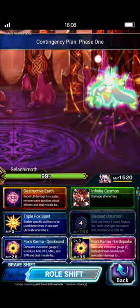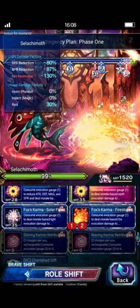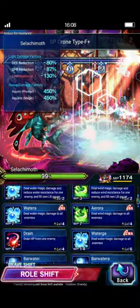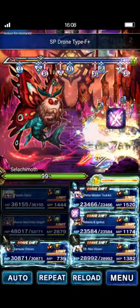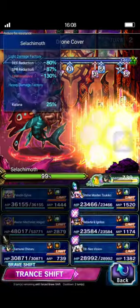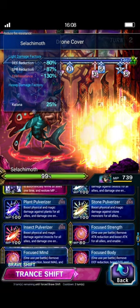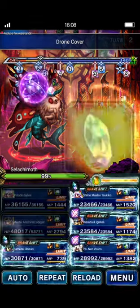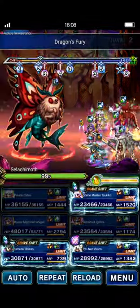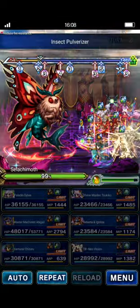Tsukiko is going to go ahead and do a triple Firestorm so we can get her Magnus charged up. Her bird is going to do her LB for the 300% LB buff. 2B will go ahead and do her Brave Shifted Limit Burst. Chizuru's going to do Insect Pulverizer for the Bug Killer. We'll chain this up a little bit — just going to do like 5% or 6% damage. Not much.